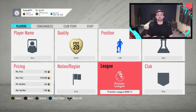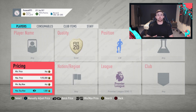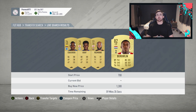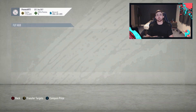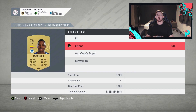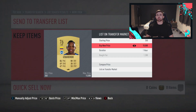So the first filter, guys - simple one here. It's the Premier League left wing filter. They're going for about 1.4k at the minute, so we're looking at about 1.2k and below for making good snipes on these. Let's have a look - they are going for 1.4, we're going to go for 1.2 and below and pick up anything at that price.